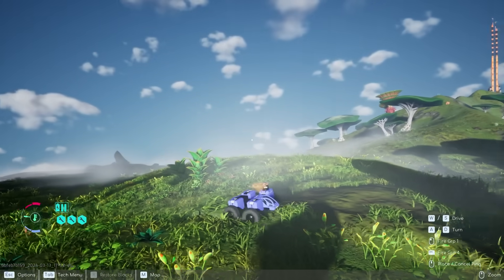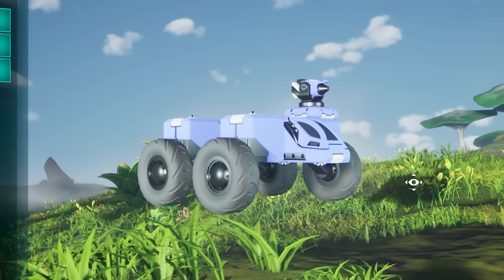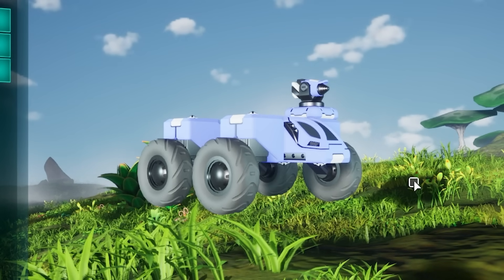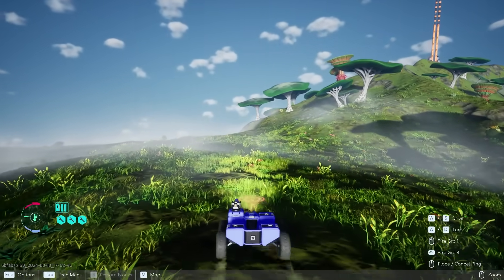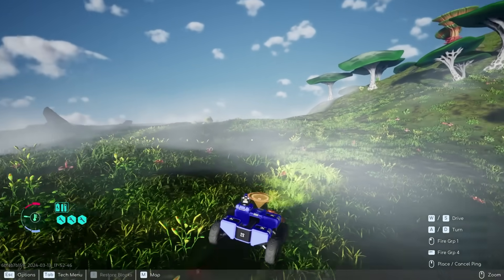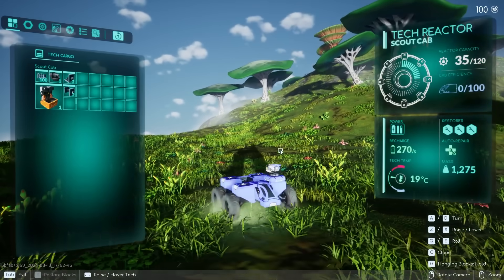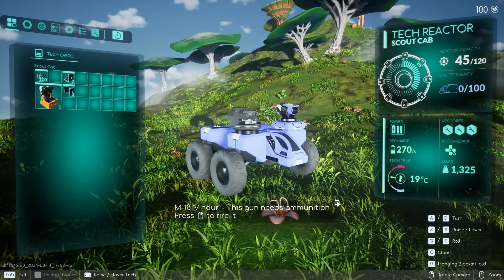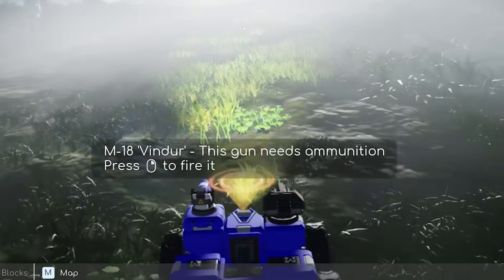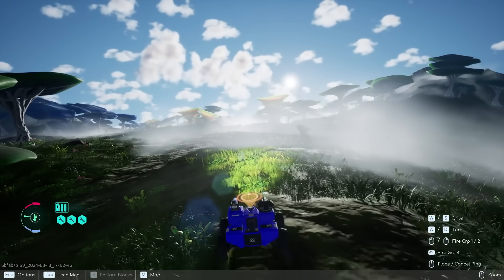Here we are in our tiny little car, but in order for us to turn this into the ultimate killing machine — the biggest tank you have ever seen — we have to go around and find some bandit vehicles to destroy them and consume their parts. All we really have is this little mining laser, so let's pop into the build mode and add this gun to the top. Now look at that! We should be able to destroy some vehicles with this now.